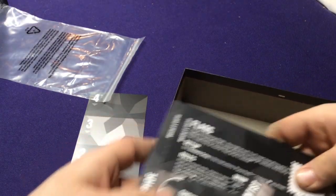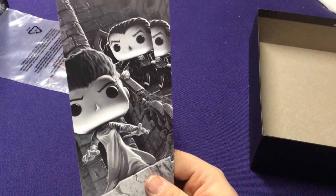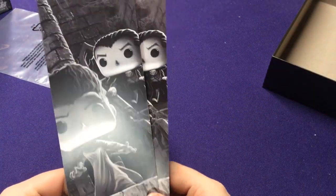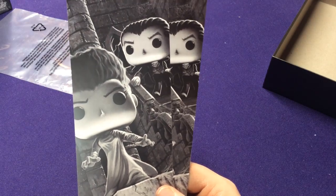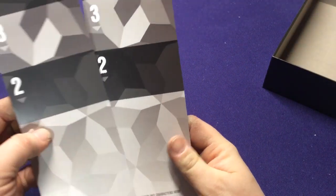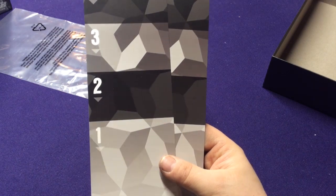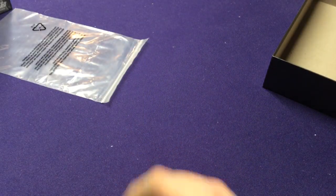One thing that definitely makes this set more unique than any other set is that because it's Universal Monsters - which were old black and white movies - everything in here is black and white or some shade of gray, versus other games that can be very colorful. They could have made it all fully colored, but I like the idea that they went old school. You're going to get two of these cooldown trackers, one for each player. Even if you're playing a 4v4 game you'll use the same tracker, although if you have multiple sets you'll have more trackers available.